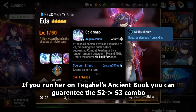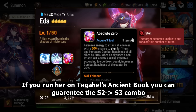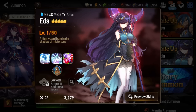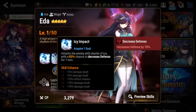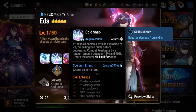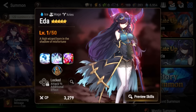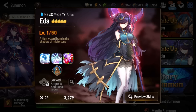The key combo is the soul burn effect — equip Ancient Book on her since she's a mage and gets 20 souls free. She can soul burn her S2 after getting pushed up, then immediately use S3 to stun lock the enemy and push up allies. She can basically solo cleave the enemy team as long as someone goes first before her. Her S1 is a single target attack with a chance to decrease defense, which doesn't matter much since you're winning in the first few turns. Just put her at 260–270 speed and you're good to go.